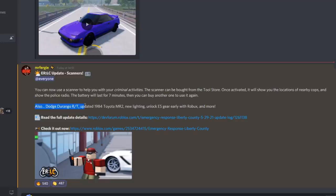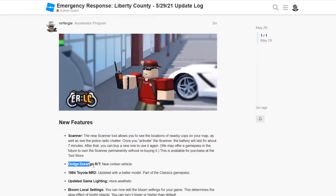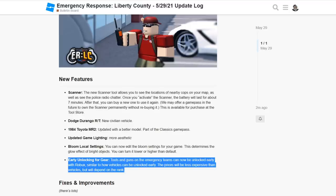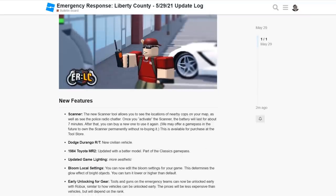Also, the Dodge Durango RT and unlocking ES gear early with Robux. Let's have a look at the dev logs for this. As you can see: the scanner, the new Dodge Durango RT civilian vehicle, bloom local effects, and unlocking gear — so you can unlock tools and gear for Robux earlier.